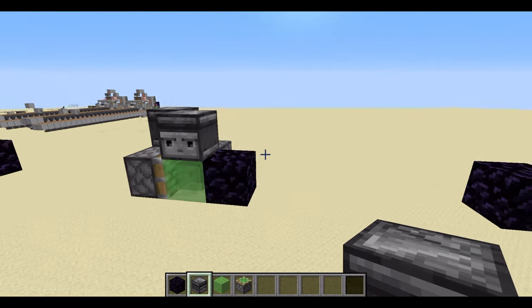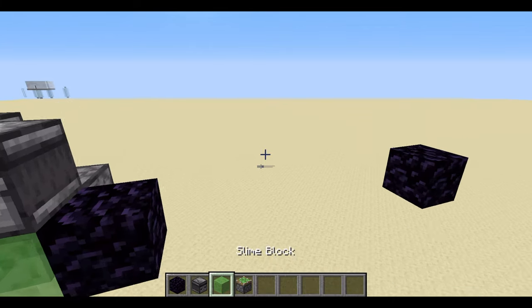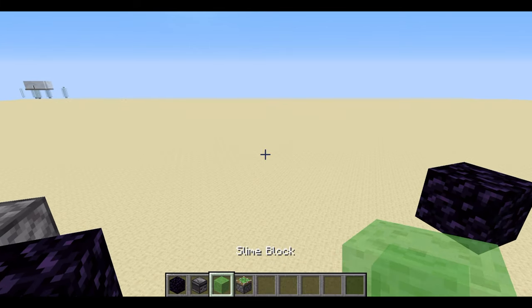This flying machine is used quite a lot. Now I'm going to show you how to build it. The items are right there — what's in my inventory right now is what you'll need, but you'll need two of each item.